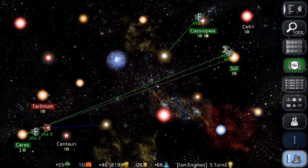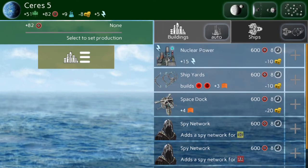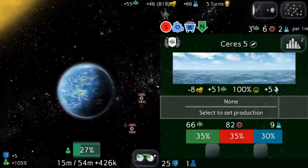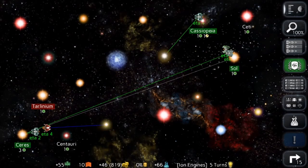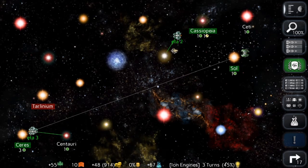We just finished our torpedo turrets. How long would it take to make a colony ship? Six turns. Maybe I'll just make more colony ships — go crazy. I'm going to take my colony ship to Centauri to grab that weird little planet with all the minerals. Looks like the Dargothi are already there. I'm going to send my scout here — it's a turn late but we'll get there and probably jump to this star.